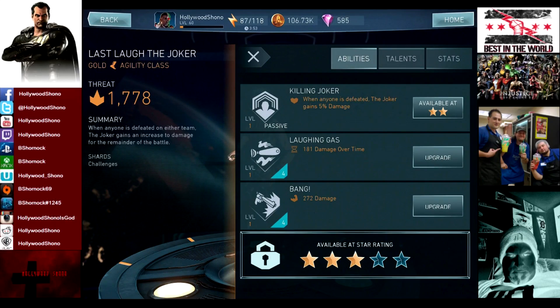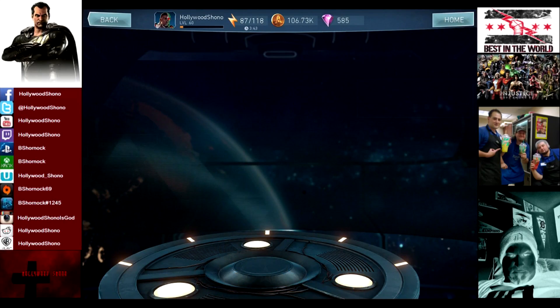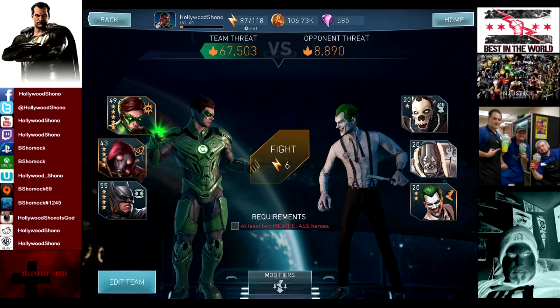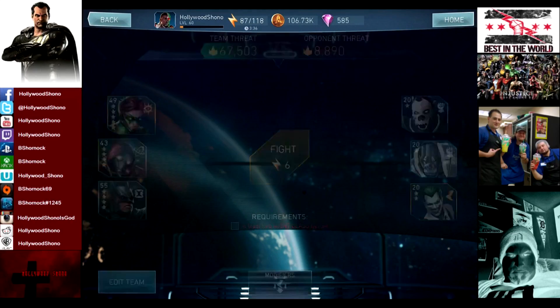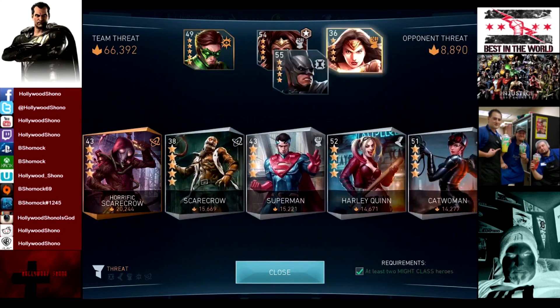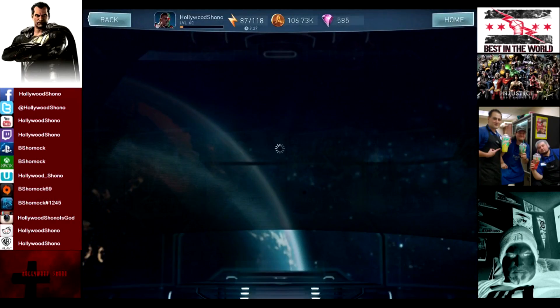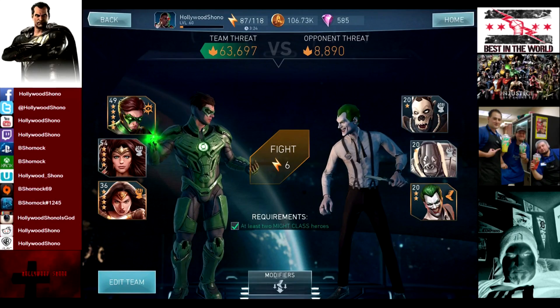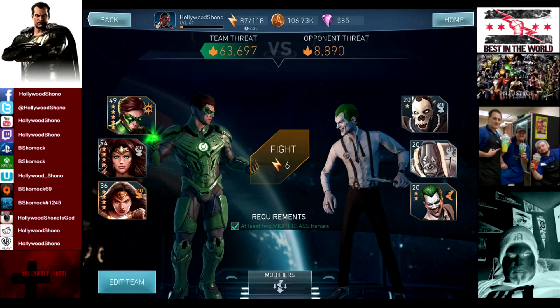So that's a big amount. Laughing Gas is the same as the Joker's special one, and the Bang is a single hit move unlike the Chattering Teeth from the other Joker. I did do this on the Android account and I was able to do both difficulties — you can check my Instagram for that as well. One of the requirements is you need two Might characters, and luckily we have two that are really good. We're also going to keep Emerald Green Lantern in just so we can cycle power a little bit easier. We're going to be doing a couple cycles on each difficulty, probably two, and we'll go from there.